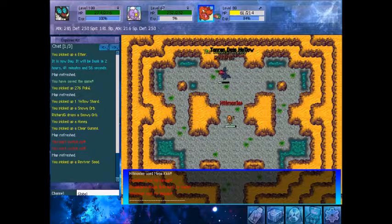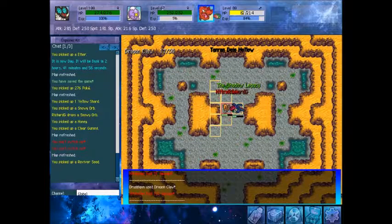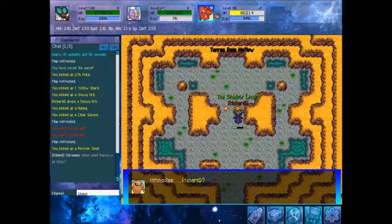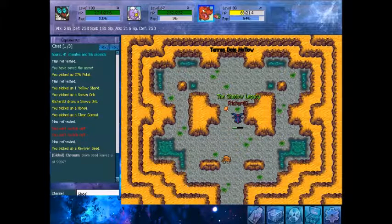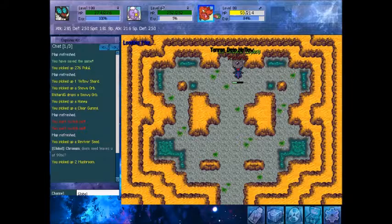Various orbs appear here. Gummies as always, but they always appear after floor 10. Right now just trying to find the stairs — and there they are.